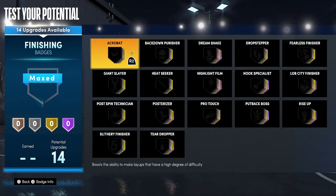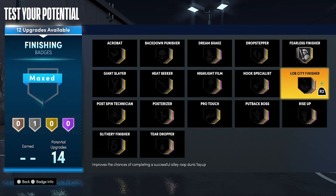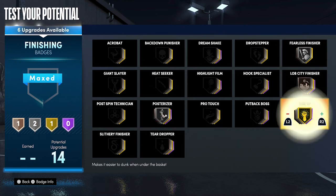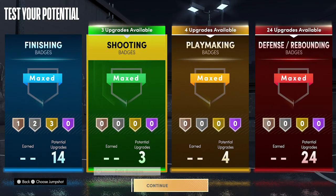For your badges, for your finishing badges you're going to put Fearless Finisher on silver, Lob City Finisher on bronze, Posterizer on silver, Rise Up on gold, Put Back Boss on gold, and Heat Seeker on gold.